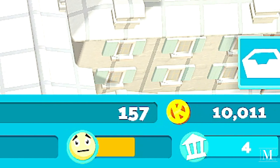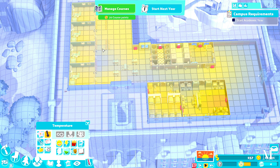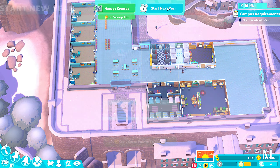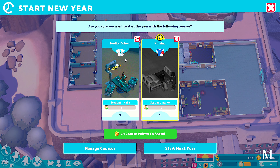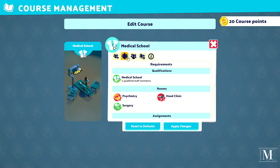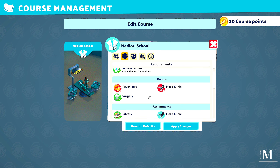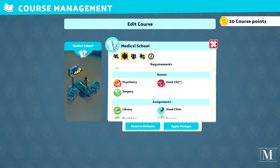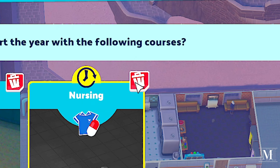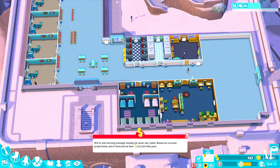We've only got 157 pounds left. Temperature-wise it's comfortable, so no one should be complaining. Let's start the brand new year. Medical school — we're not taking anyone in for nursing, so medical school is a maximum of six students for now until we upgrade it. The only rooms we're concentrating on are the head clinic, psychiatry, and surgery.